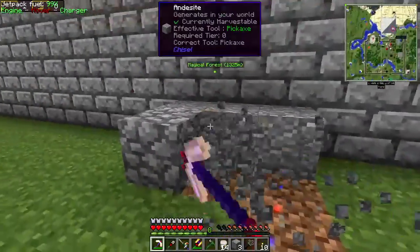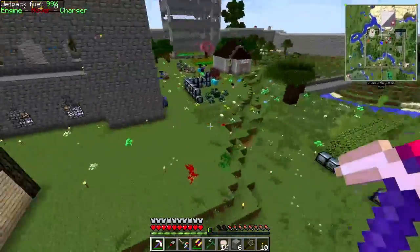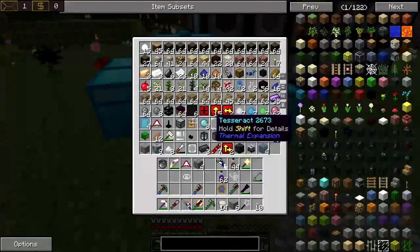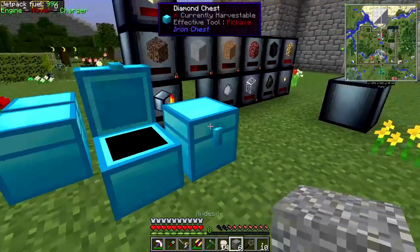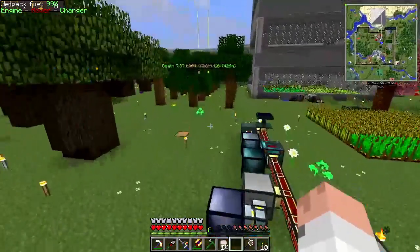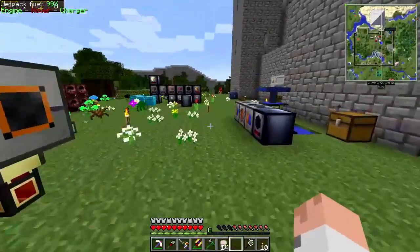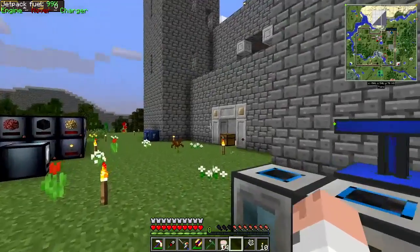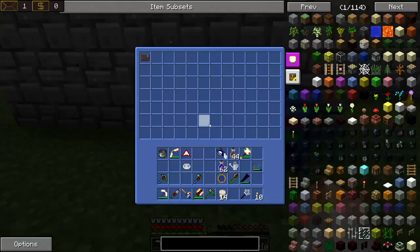Let me go and grab these real quick, because I don't need those littering my area. Andesite goes not here — andesite goes here, yes. And cobble can go over here. As you can see, just barely right here, I have mail. Who gave me mail? I have no idea. I'm guessing City Builder.